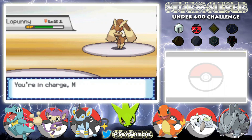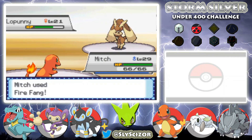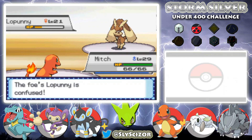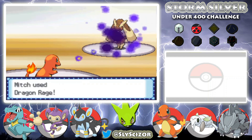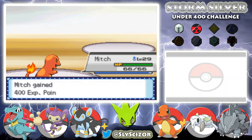We send in Mitch — she's confused so let's go for Fire Fang. Doesn't kill — please hit yourself. She doesn't hit herself, but she does hit herself later and Dragon Rage finishes it. The levels aren't as high as I thought, although I haven't seen the Miltank yet.